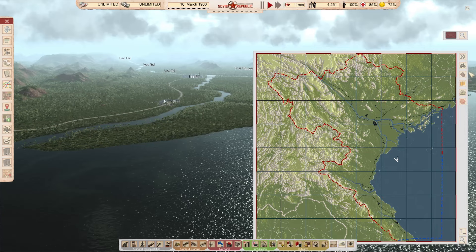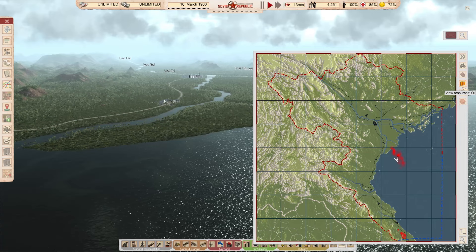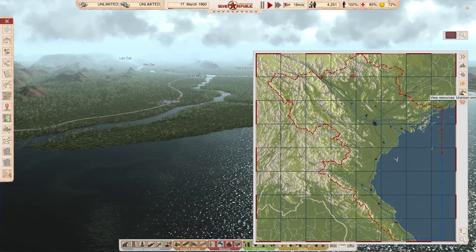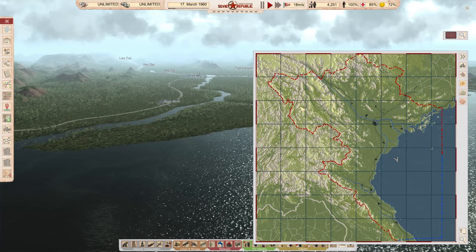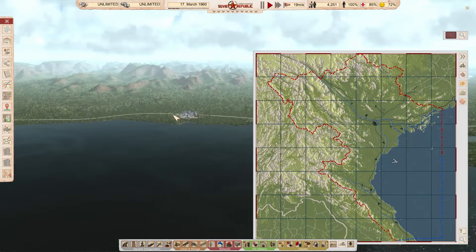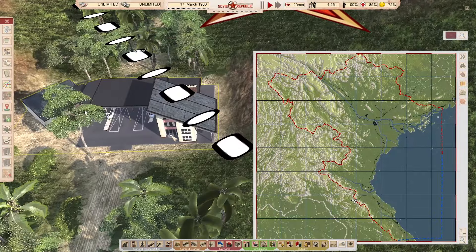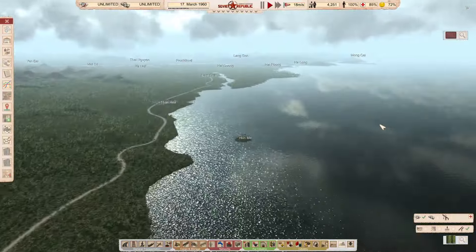Coal is present in some locations but not in the mountains. Iron is similarly limited. Oil is mostly offshore with some near the South Vietnam border. Uranium ore is in the northern hills and bauxite is also in the north. There's not a lot of mining potential in the west, which creates some additional challenge. There's also a border crossing into Laos. It's Leaky's second favorite border crossing — you have options.